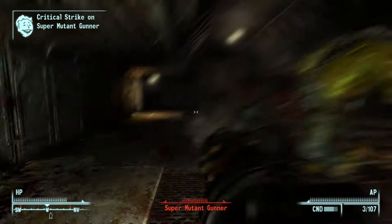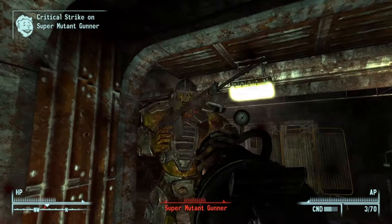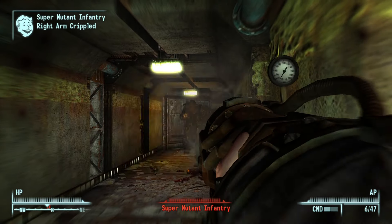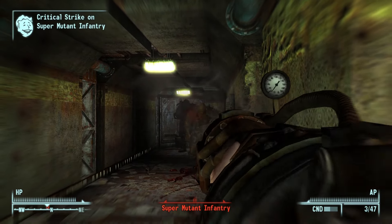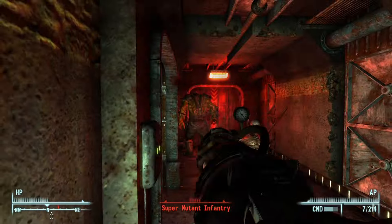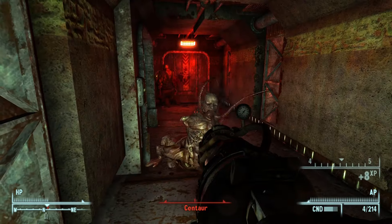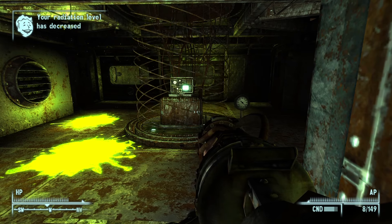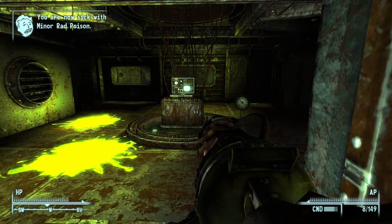This thing did pitiful damage on non-crits or against non-crippled limbs. I was dumping 10-plus shots sometimes into Super Mutants before they would die, which is just ridiculous. A lot of guns are like that in Fallout 3, though, and it didn't help that this thing is very inaccurate. The sights really pissed me off, so I ended up hip-firing for 90% of the game, which wasn't really fun either.